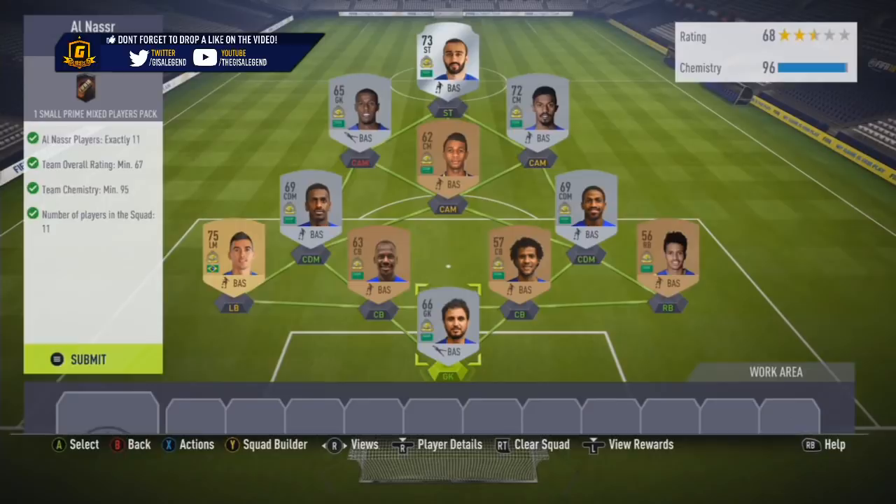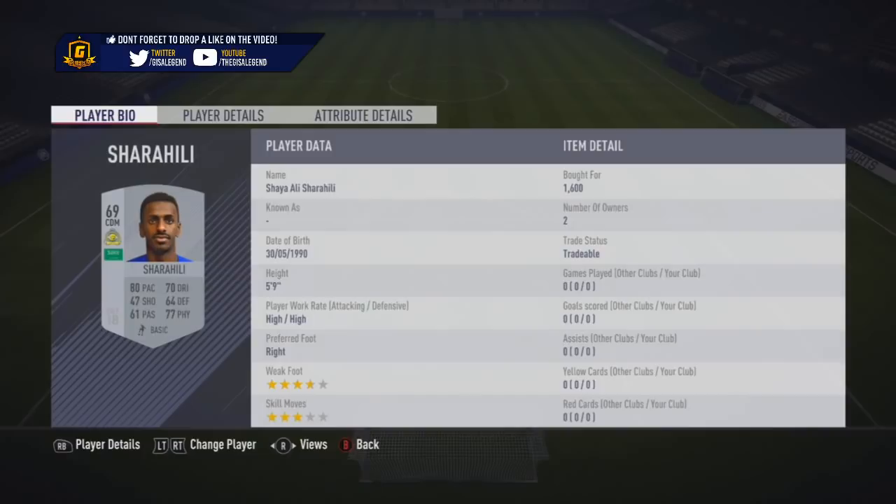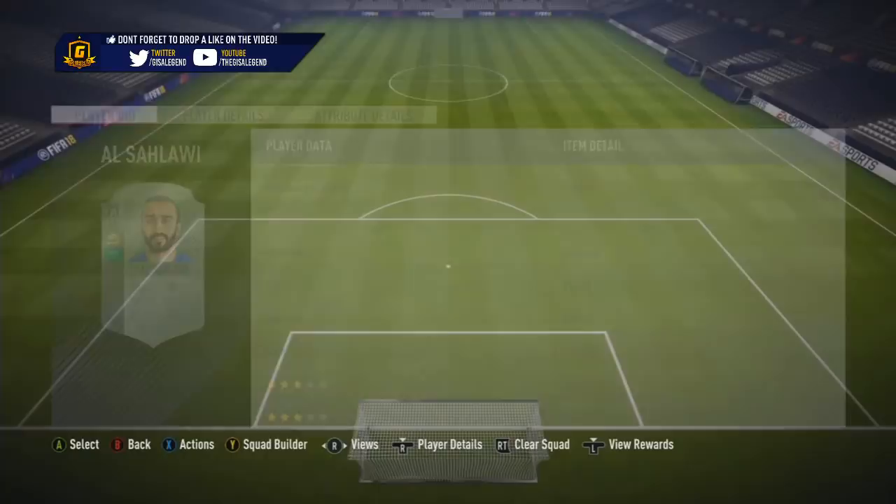ALNASR costs 8.1k; the lowest cheapest is 11k. That was quite surprising really — how cheap you can do this. I know one of the teams had a few players that were already packed.